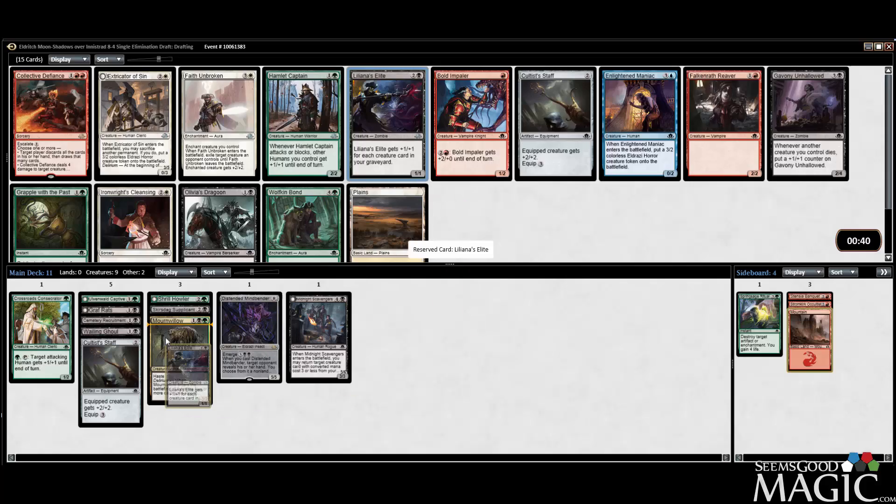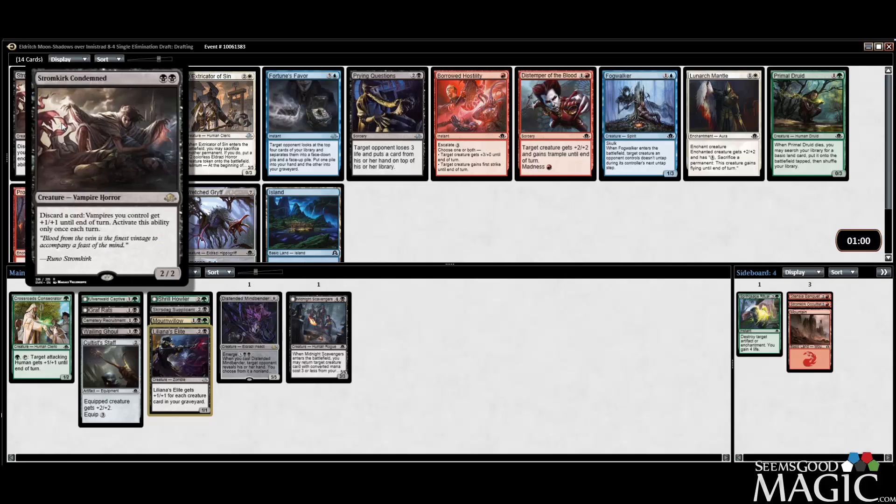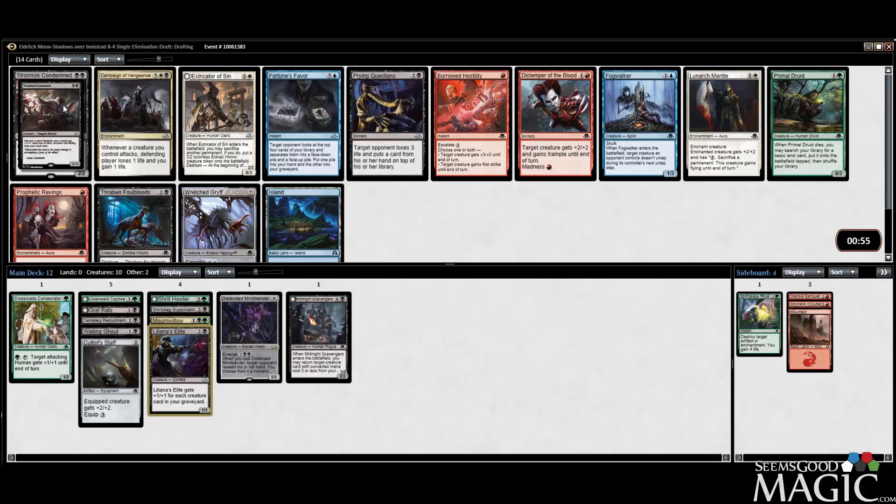Condemned is just fine — probably better than Foulblood just because it's cheaper and gives you a discard outlet. Do we have any other vampires? I guess we don't — not a huge deal. It's better than Primal Druid for us too. I know Druid's good with the Mindbender, but I don't need to feed the Mindbender with Primal Druid. We'll just take the Condemned. It's a rare, it's cool, certainly not a bad card.